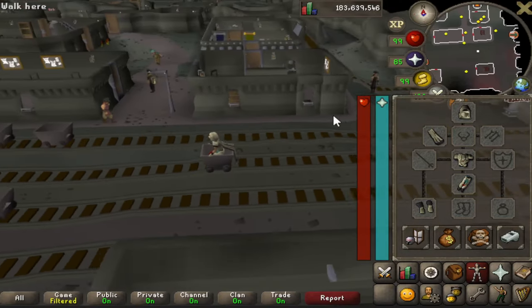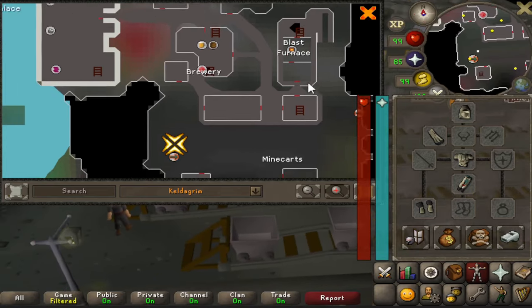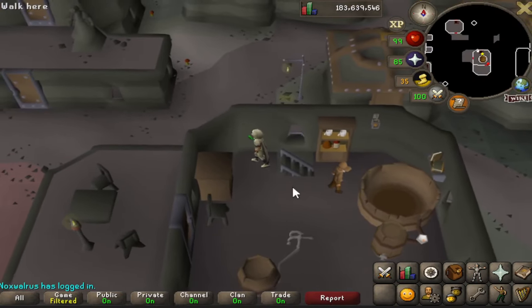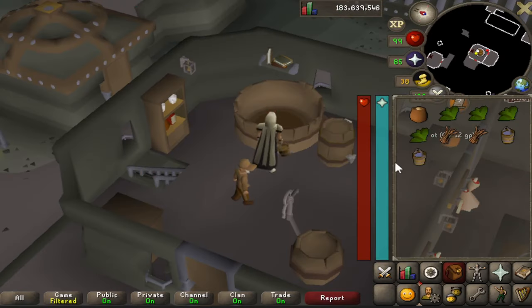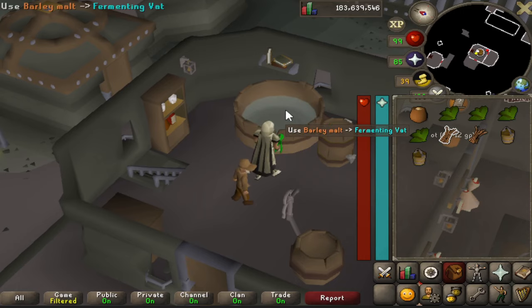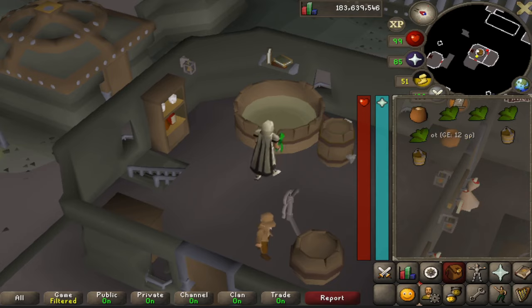If you take the rail cart you'll end up on the east side of the city, so just head up north to the bar, then up the stairs and you'll find the fermenting vat. Once here, use two buckets of water on the vat, followed by the barley malt, then your next ingredient — mine's the harlanders — and lastly use the yeast on it. Your character will automatically put all the ingredients in the vat once you click on it.